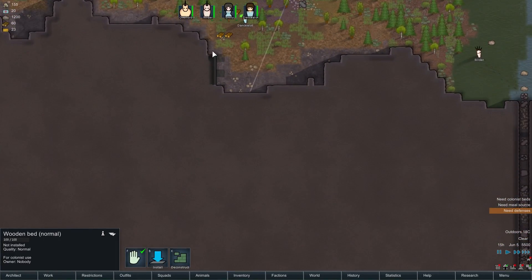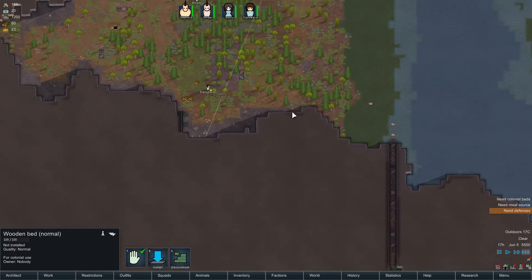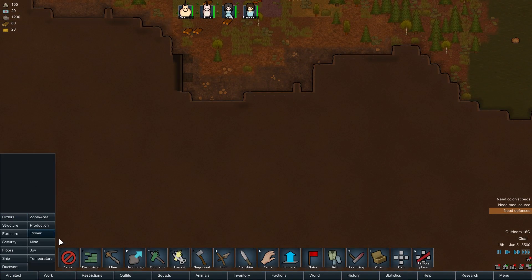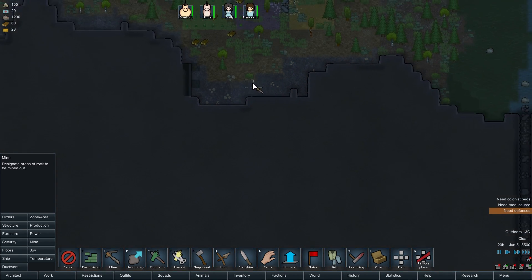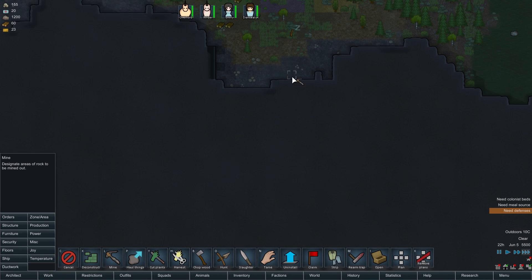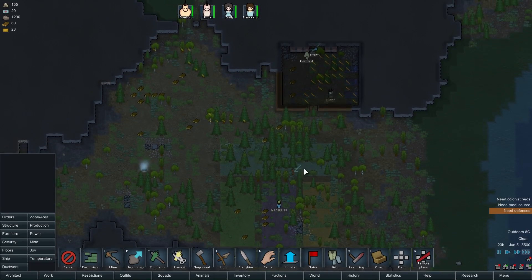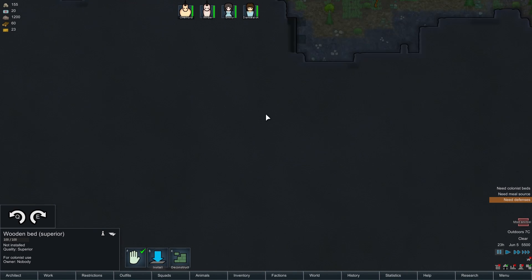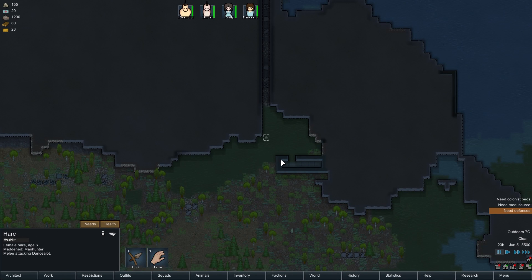We're going to want somewhere to put food. I've not had a message saying this is a terrible place — it still could be, but I've not had one. Because of the heat redistribution mod, I don't need to build it with wall access. Already? Well, I guess that isn't so bad since it only just started. Could have been at a much worse time. We've got a mad animal already — a mad hare. That is kind of annoying.